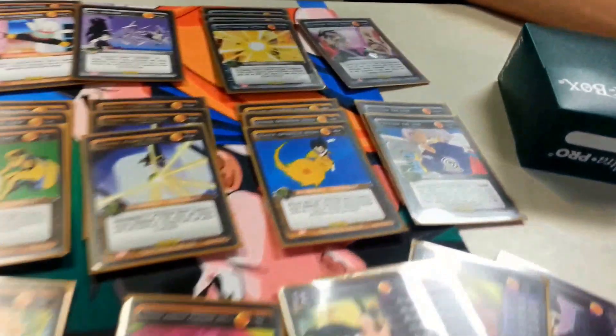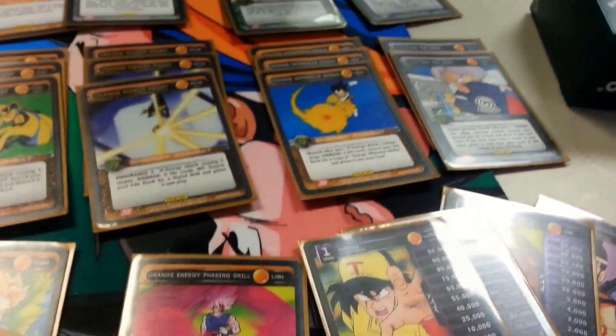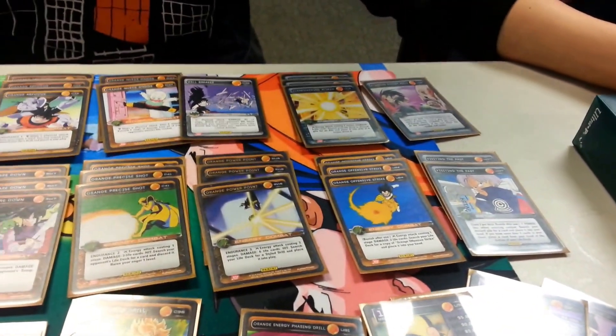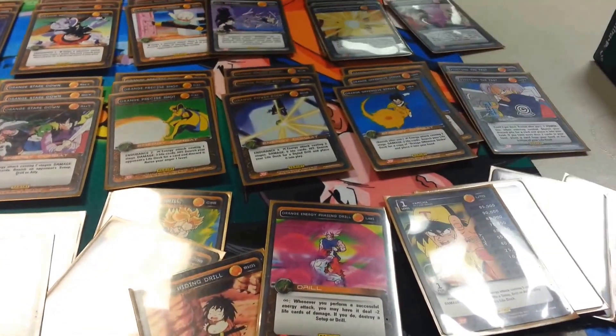Now, the great debate with orange — Apprentice Strike. I know it works really well with Phasing Drill since it kind of blows up their whole field, but do you feel like it's more of a gimmicky card? It's gimmicky, but once you have the setup, it works really well. Early game it's crap — even if you hold it, it's just two damage three times. But once you have Aura Drill and Phasing Drill set up, you suddenly have three attacks that do five life cards, all for one stage — that's pretty powerful.